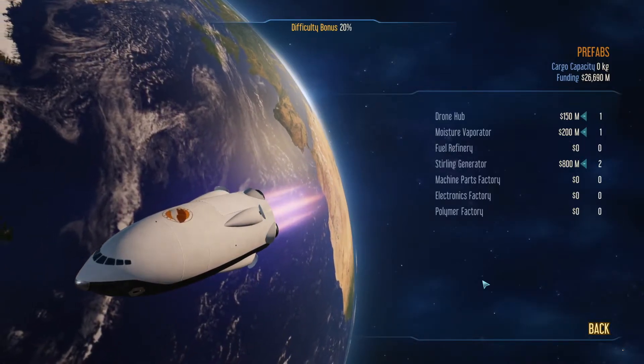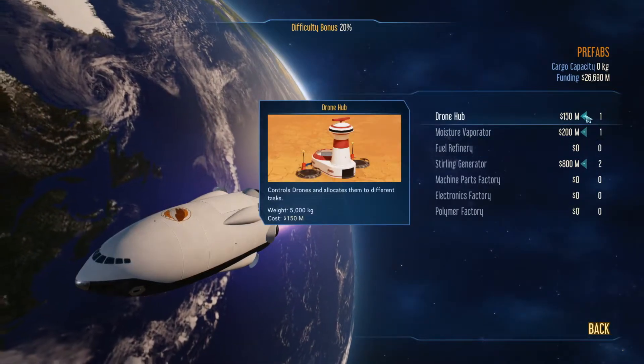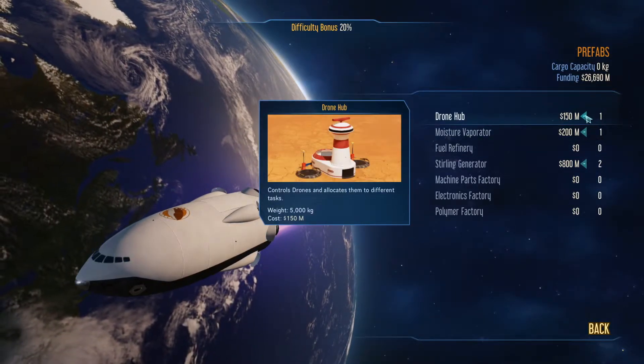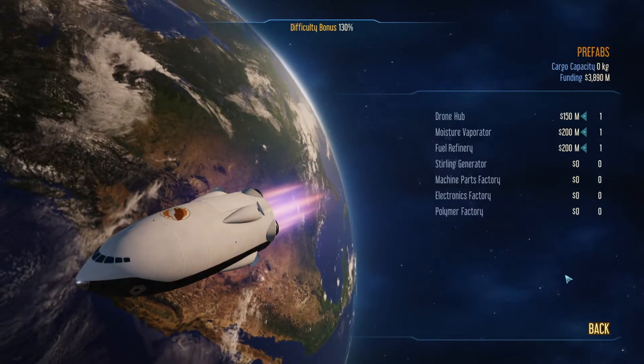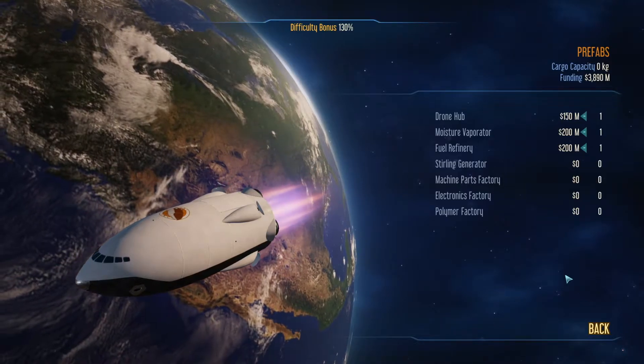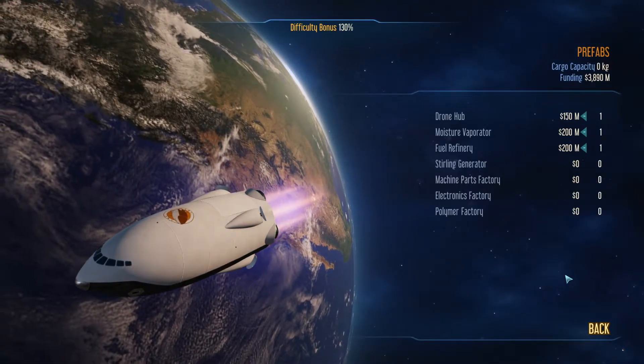A drone hub is definitely something that you should always take — that's controlling all of your drones, so that is priority. Your moisture evaporator is producing your water, and your fuel refinery is producing the fuel to go back to Earth.